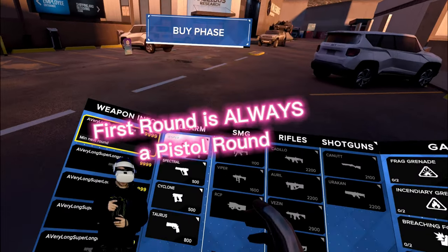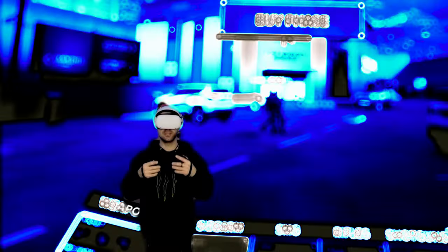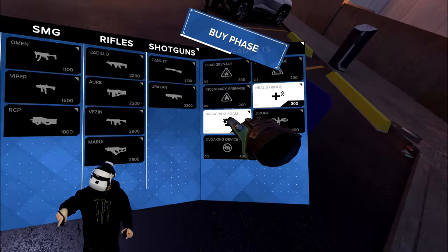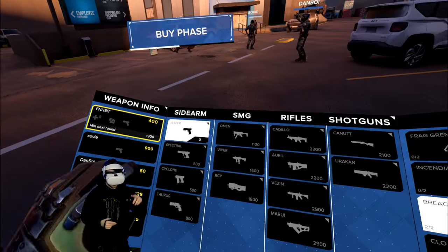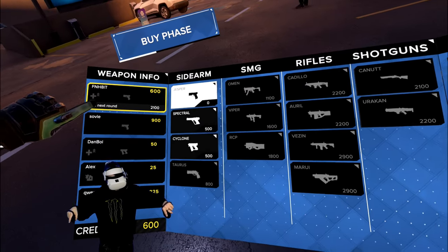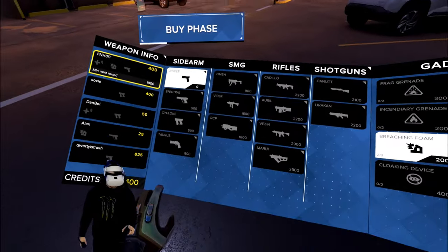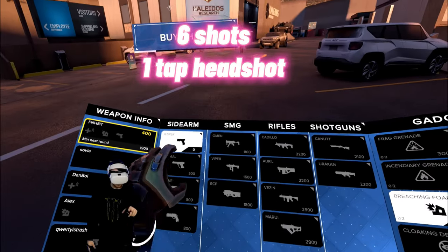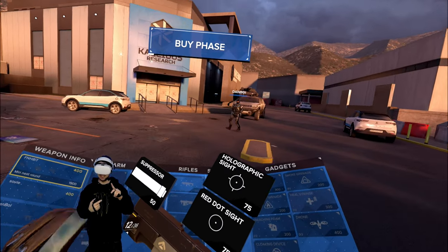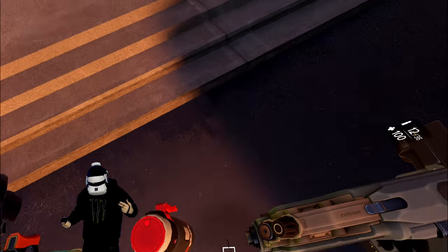The first round is always a pistol round. What I do is go with the Jesper, then I'll have the heal syringe and breaching foam. Blue team is attacking, yellow team defense — we are on the blue team right now. You have your credits, and whenever you purchase stuff it costs credits. Right here is the minimum for the next round. Just know the Taurus is a beefy pistol — six shots, one-tap to the head. The Jesper, not so much; you're practically shooting BBs. You're going to have to dink them in the head, pretty much like every gun. I always run with the basic pistol, the breaching foam, and the heal syringe for the first round, just because you're going to be healing during the pistol round.